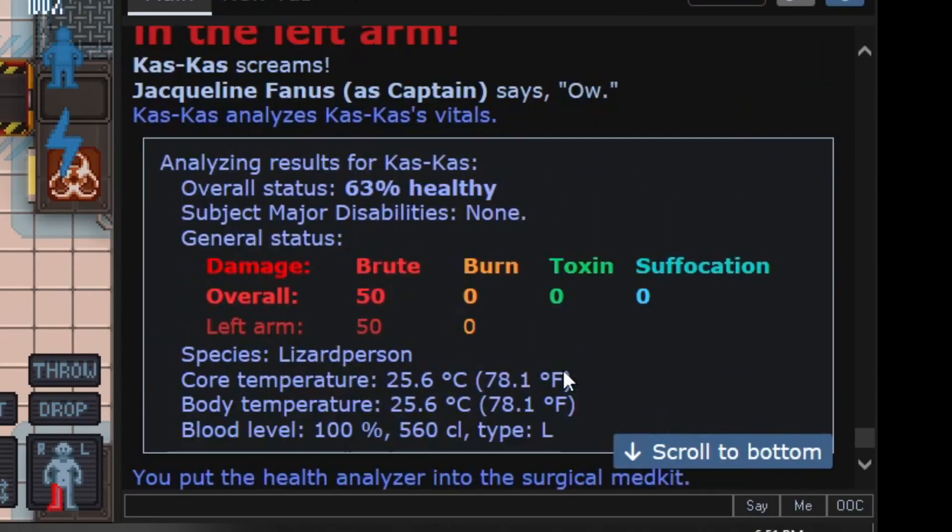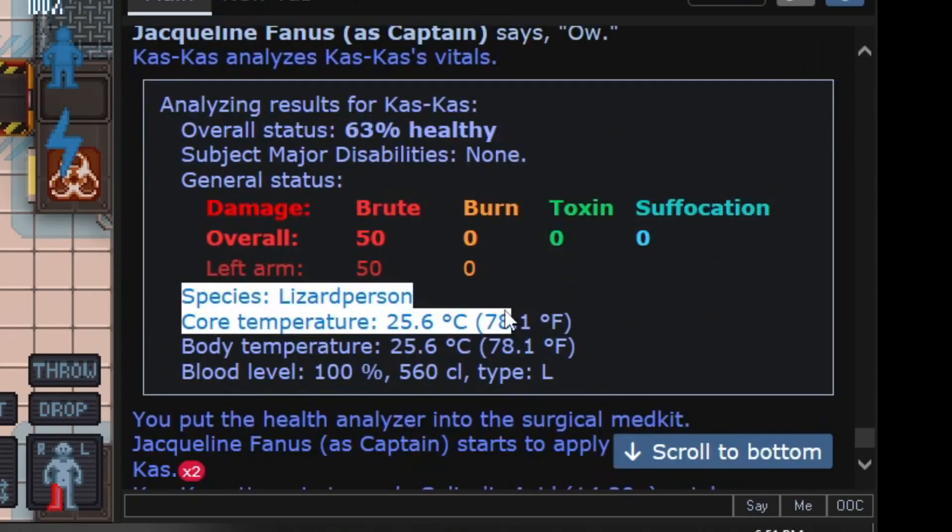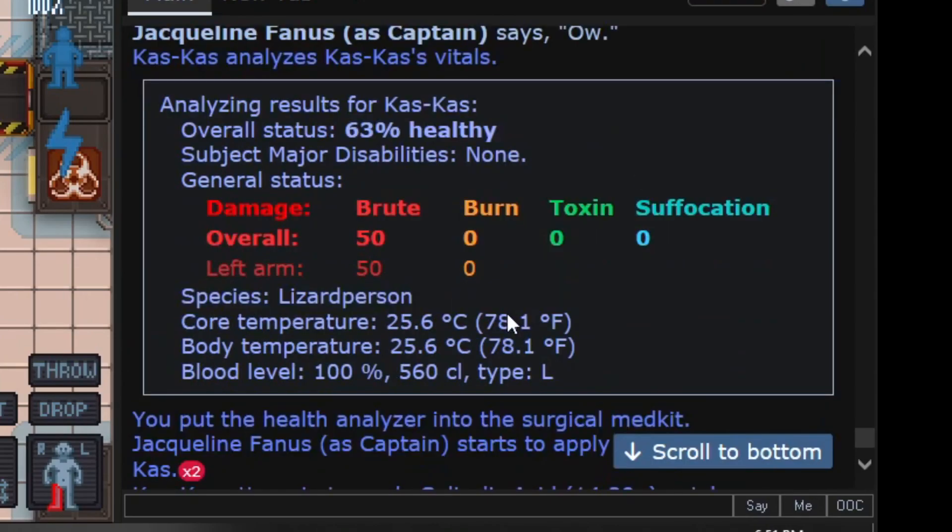The scanner will also tell you their species, which is important. For example, if they're a jelly person, you cannot give them toxin healing meds because toxin healing actually hurts them. If you really want to kill a jelly person quickly, just give them pentetic acid — they will die very fast. So try not to do that.